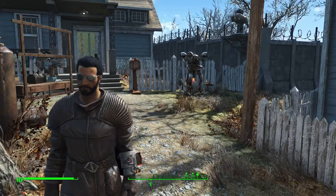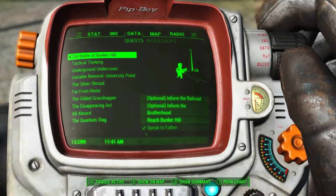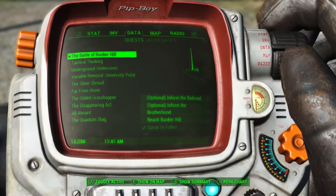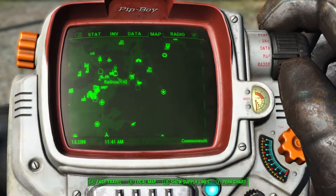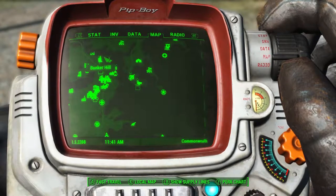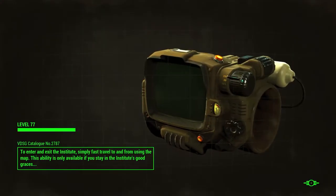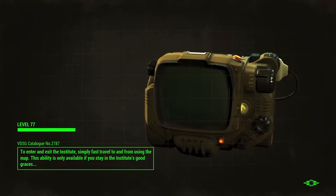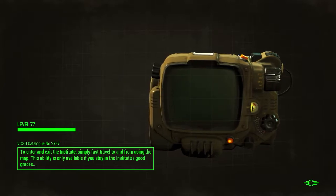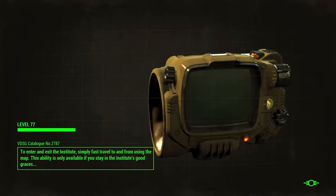In this video we're gonna be doing the mission called the Battle of Bunker Hill. Do me a huge favor, drop a like on this video and subscribe to the channel if you're not already subscribed — it really does help this channel grow. So enough yapping, let's get to playing. The mission says to inform the Railroad, inform the Brotherhood — but we're not going to inform anybody. We're just going to fast travel straight to Bunker Hill since we've already discovered it.